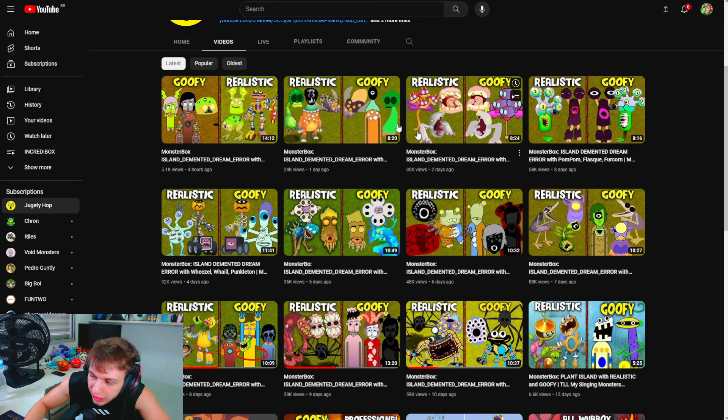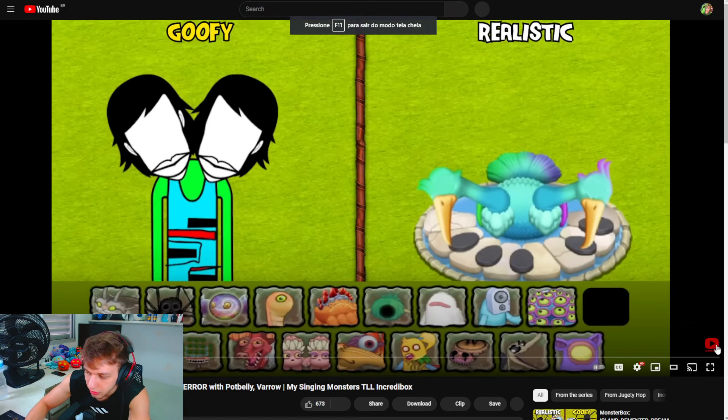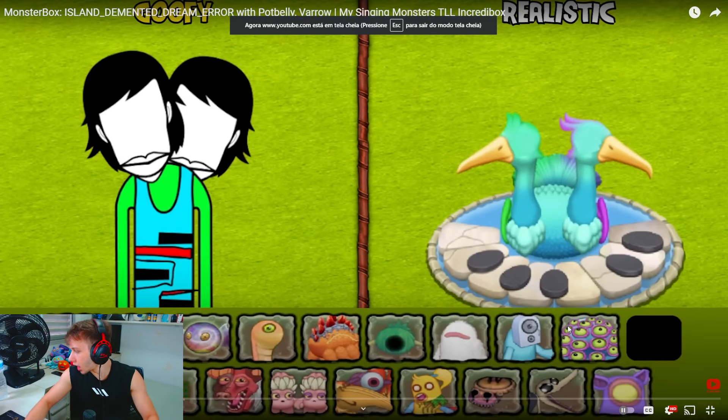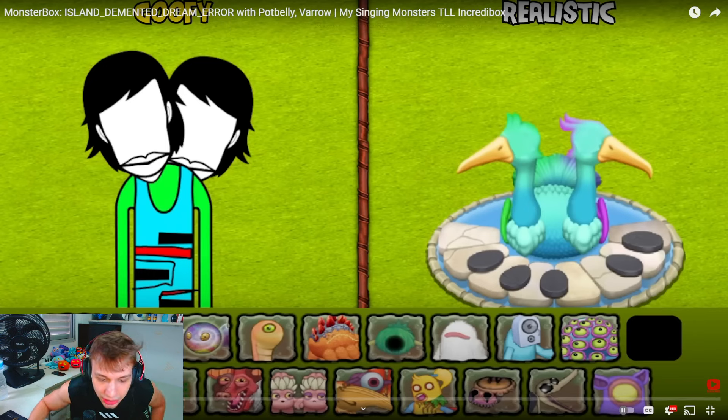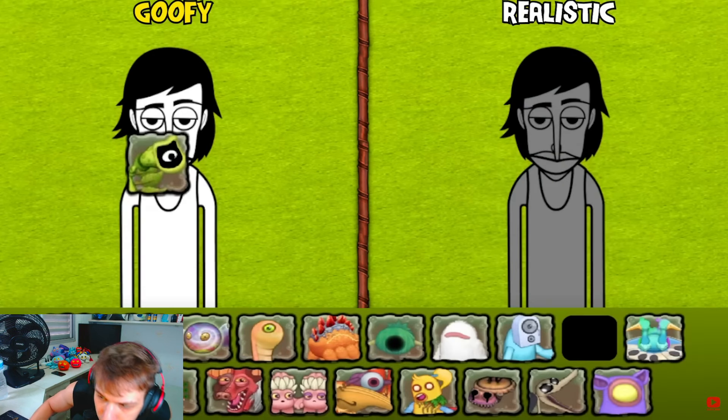Monster Box Island Demand Drain Error. Let me see what's going to happen here. We already saw the Quibble, so I'm just going to skip this monster. I'm going to do what really matters. If you didn't see this monster, I recommend you go back to the last few videos and check it - it's going to be really nice. Anyways, let me go to the first one, which is going to be the Potbelly, which doesn't have in Demented Island. Let me check right here.